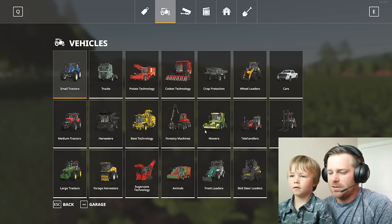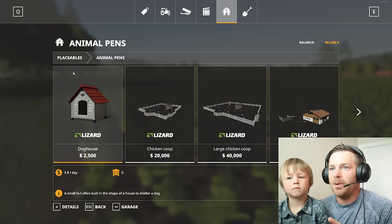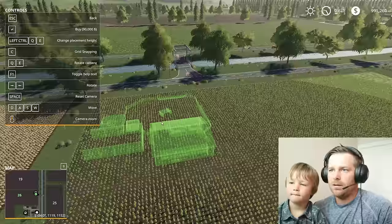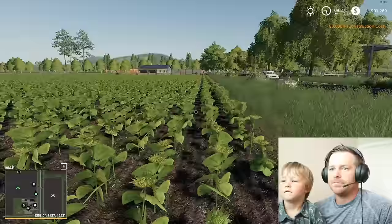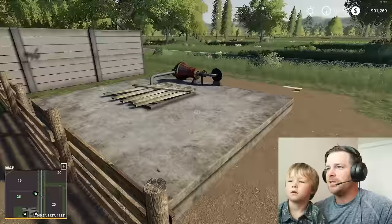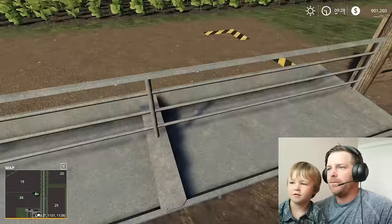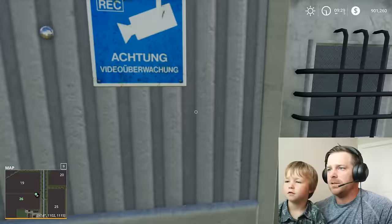First things first, we got to buy some tractors. Actually, you know what we should do first? Let's buy an animal pen so we can buy a pig place. You want to buy something for our pigs? Oh look at this big thing. We'll put our pigs over here. Let's go check out our pig place. We'll have to go get a truck trailer and put some pigs in there. See, this is our sunflowers and they're growing.